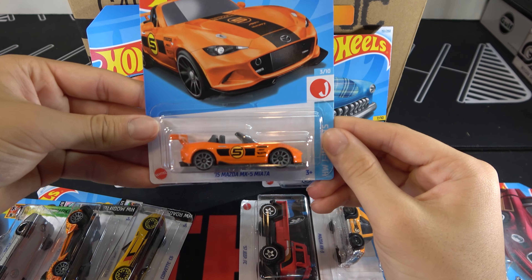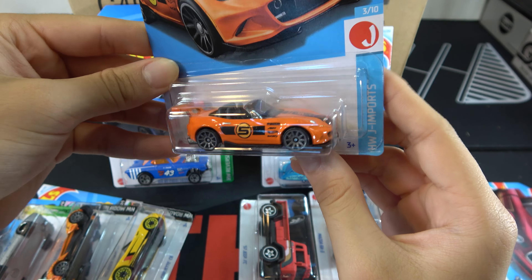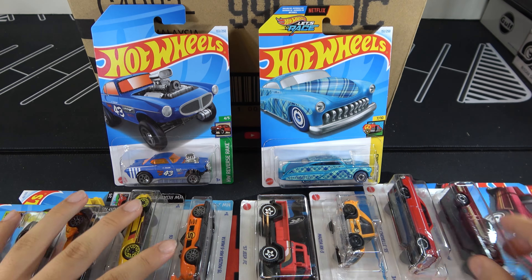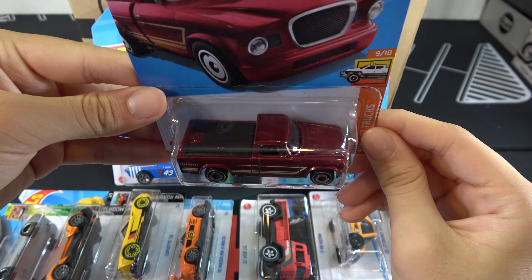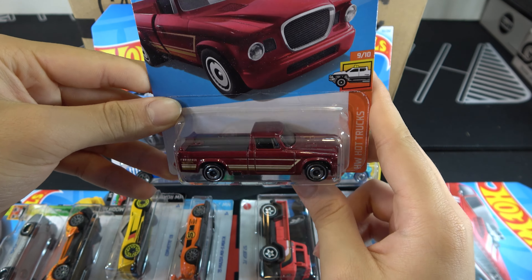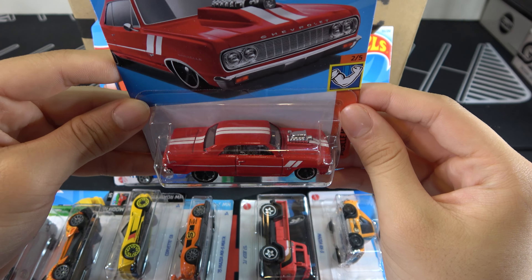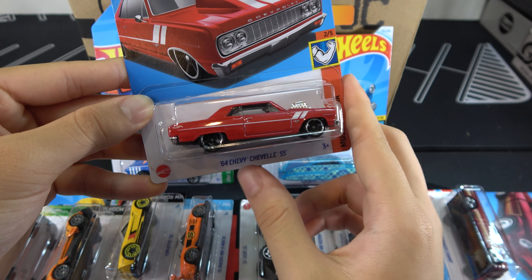15 Mazda MX-5 Miata — I like the Miata. It's orange, number 5, black stripes, gray rims, and a stripe on the top. 63 Studebaker Champ in like a burgundy color with some brown. Some people go after this one — two white stripes on the top, sharp on the side.